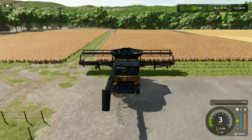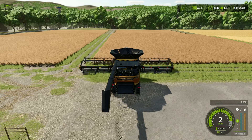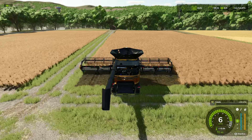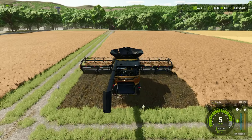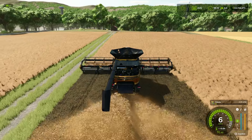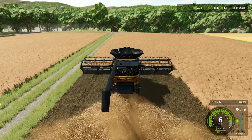So that's done its animation. We do L, B and X to turn it on, then L, B and B to lower the header down, and away you go. Now in FS22 this didn't have a straw swath - we do L, B and right on the D-pad, but we still can't get straw from canola. No problem - let's get this field done.